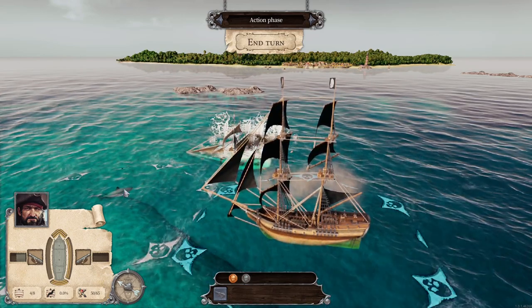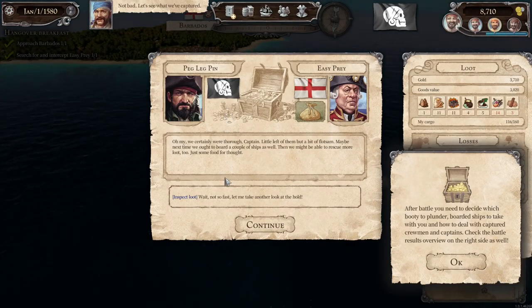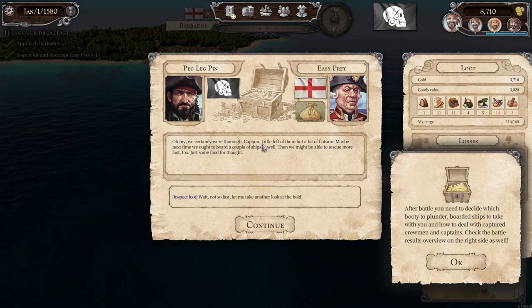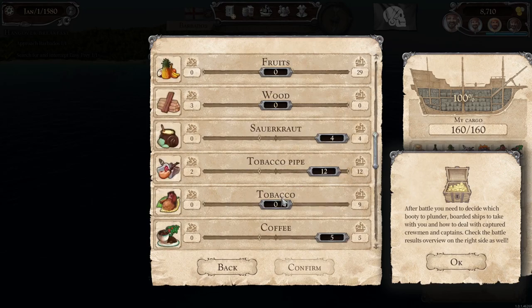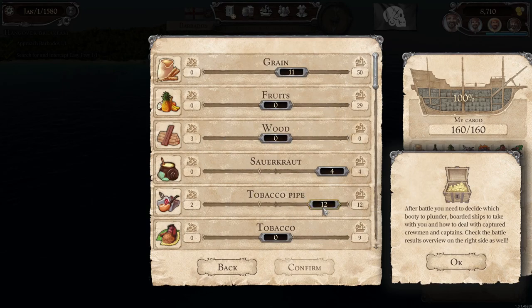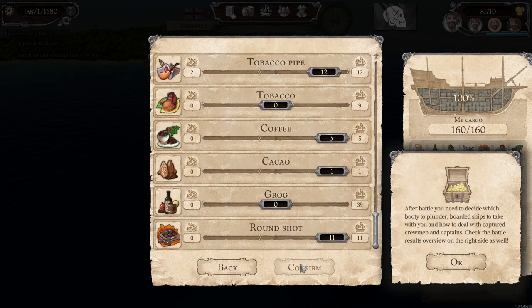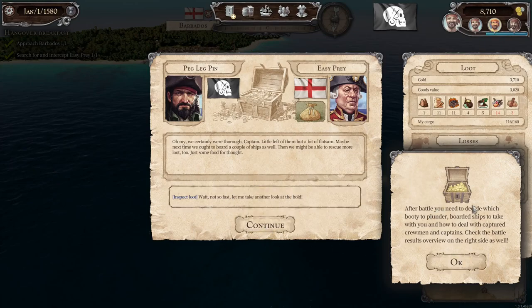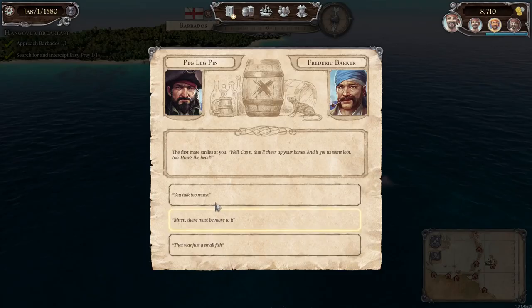That should take them out — they've got no armor on that side. And then we get to fight for the booty! There's a shark as well, swimming around — he's going to get a free meal. Let's see what we've captured. We can divide the plunder up: the crew will take what they think is good, but you can override it. I'm not too sure what is most valuable — I'm assuming tobacco and sauerkraut is worth more than planks of wood. We always want to take the round shot as well.